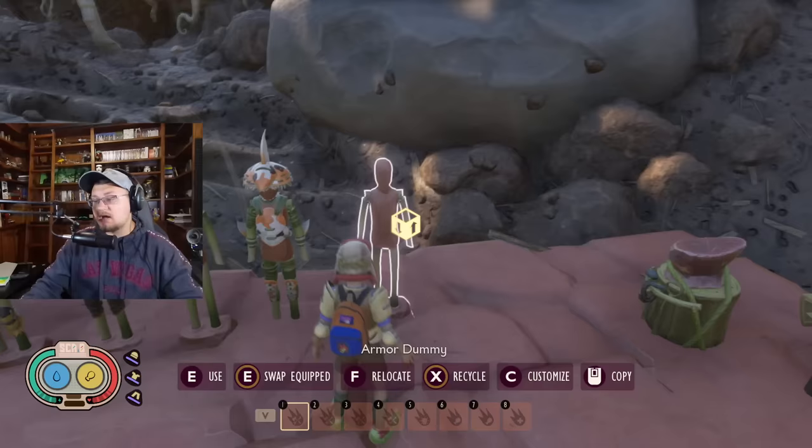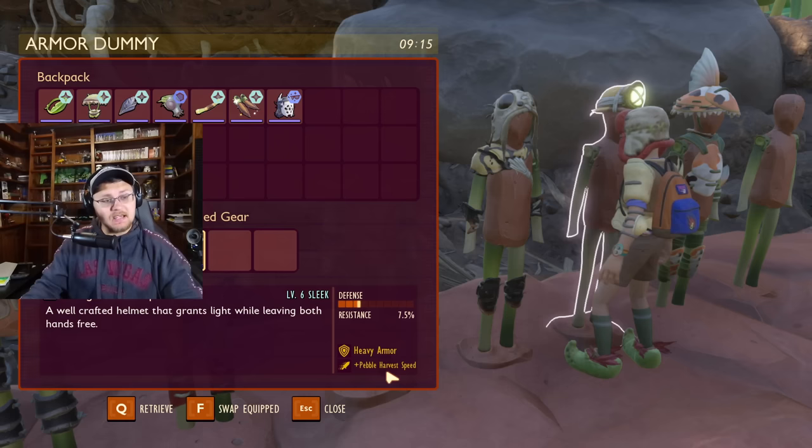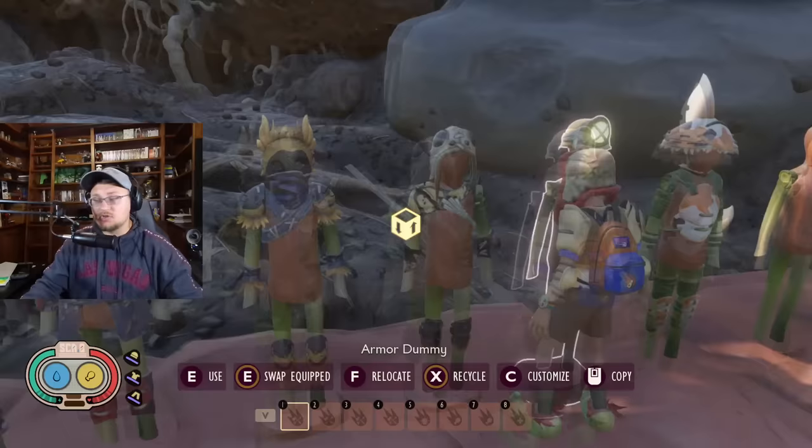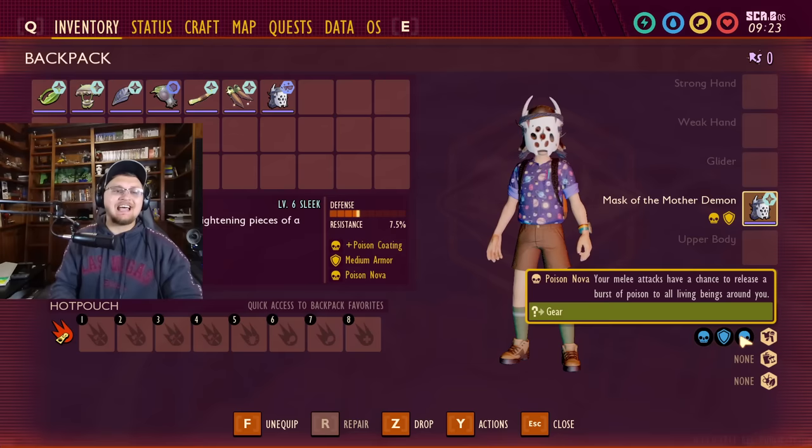And that is generally all of those. Let's talk the firefly headlamp — it increases pebble harvest speed, so the standard firefly headlamp allows you to mine faster. It makes sense. And then lastly, but definitely not least, the good old mask of the mother demon gives you something called poison nova: your melee attacks have a chance to release a burst of poison to all living things around you.